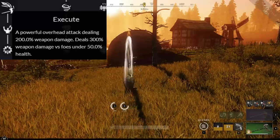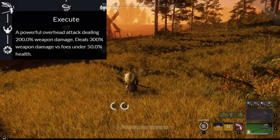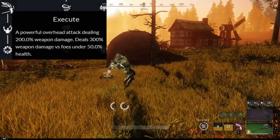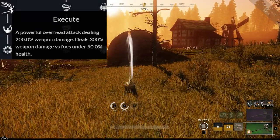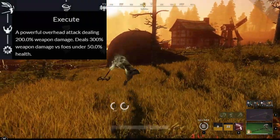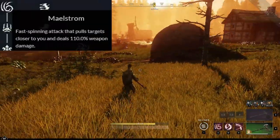The third ability here is Execute, a relatively slow attack that deals 200% weapon damage and 300% against targets under 50% health. When you level it, you can even turn it into a crit against low health targets. Obviously a very strong ability, but also very slow.